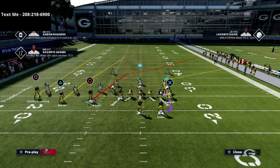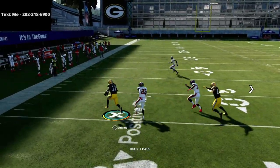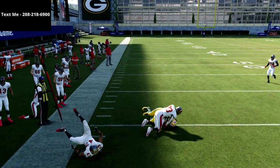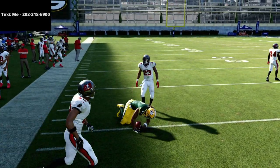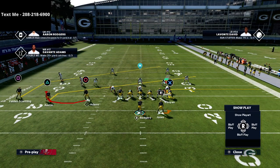Against man coverage, this route creates a really simple natural pick and natural rub. As you can see, it's about 10 to 15 yards — a very safe play call you can rely on.